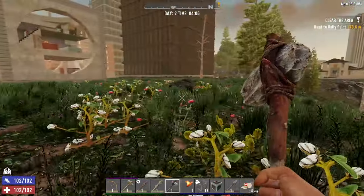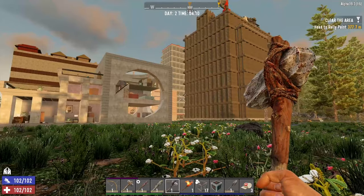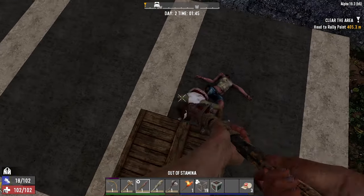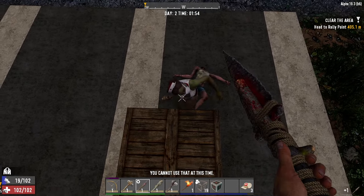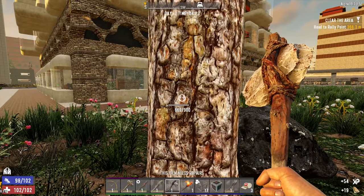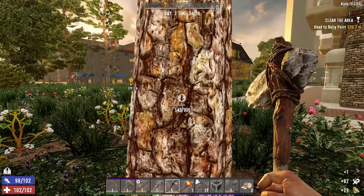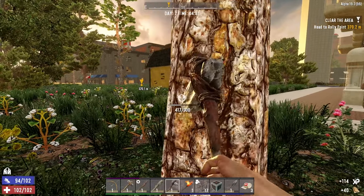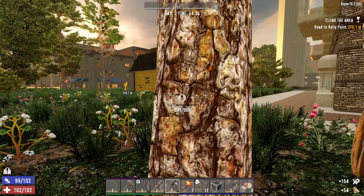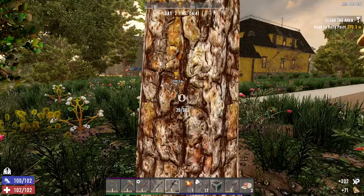Hello Zed heads, welcome back, it's Zed Tube and we are now on day two of Insane Nightmare. I stayed up on the roof for a little while last night but got bored listening to that woman hit on the thing, so I jumped down and killed her. A nurse also came and tried to kill me, but I killed her too. So today I'm going to gather a few resources and then head across to the clear area quest, kill all the zombies, get the reward, and then maybe find a different quest.